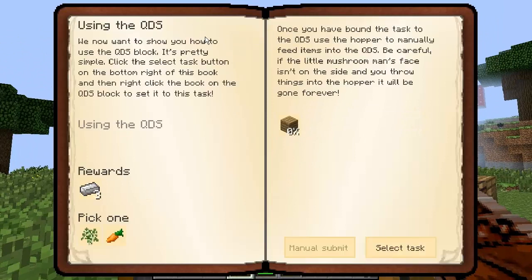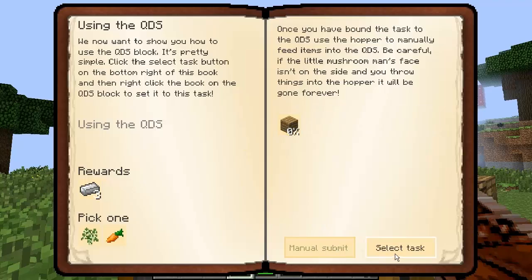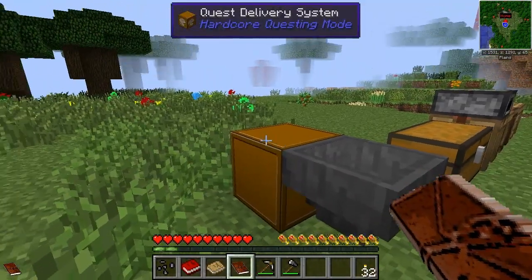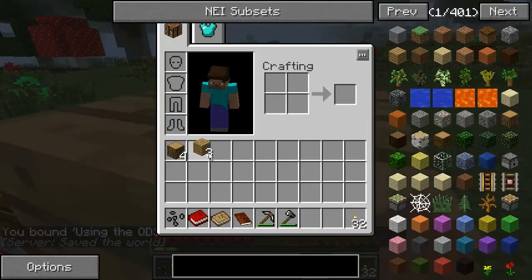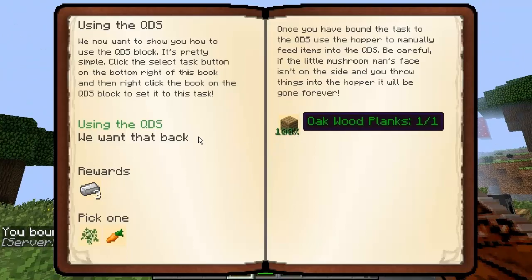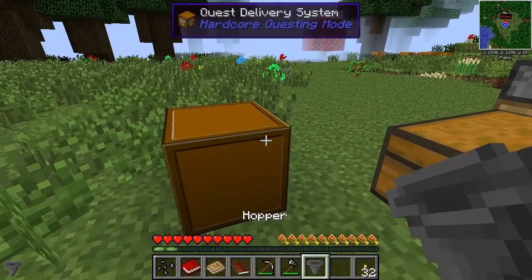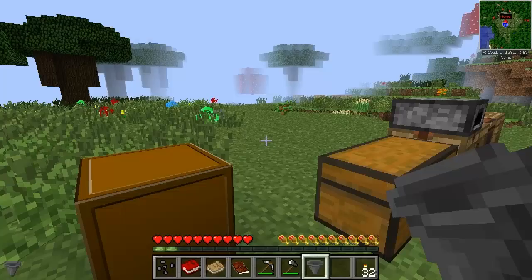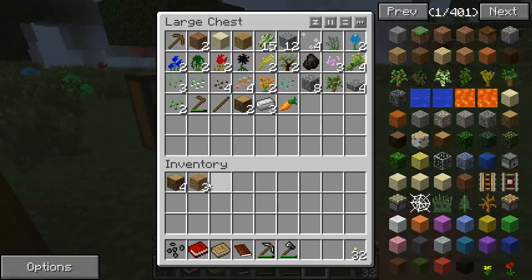Using the Quest Delivery System, I can't manually submit this — I've got to select the task, right-click it, and make sure that I throw it inside here, like that. That should be able to complete the quest for me. I want the hopper back, so I'll manually submit that and I get three iron as well. I can get either some carrots or a birch sapling — I'm going to go for the carrots because they're always very useful.